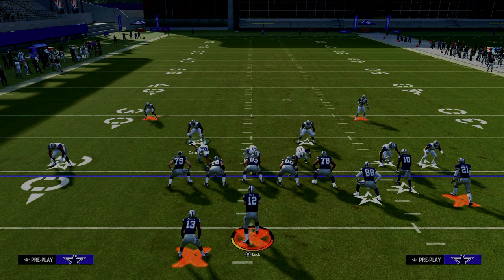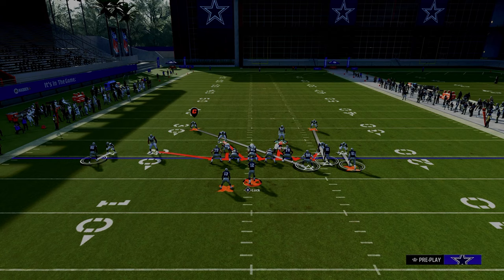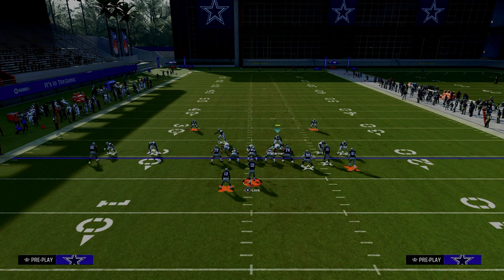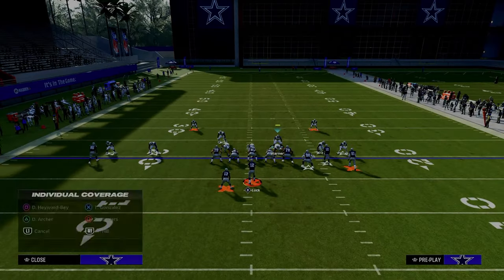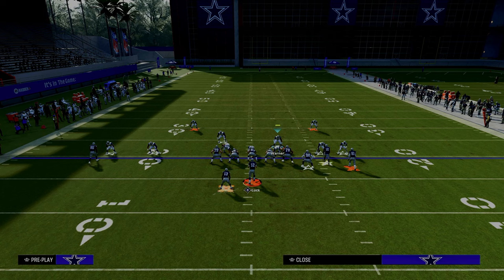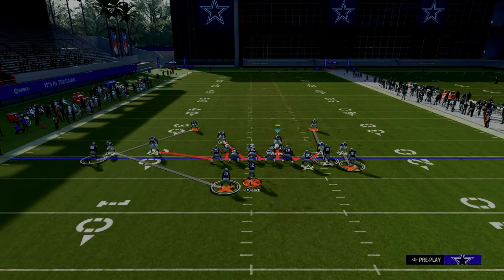For blitzing, I like spinner — the best blitz in the game, a simple five-man pressure. My favorite adjustment is to scissor the left side: man up the solo wide receiver side safety onto the solo wide receiver to stop quick throws like wide curl, and man the corner onto the running back to prevent a quick RB wheel route. We're anticipating the pressure gets home before they can throw it late.